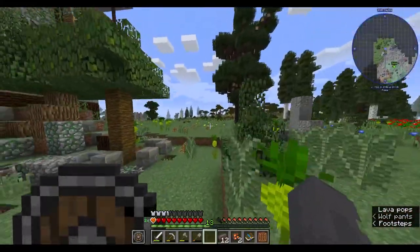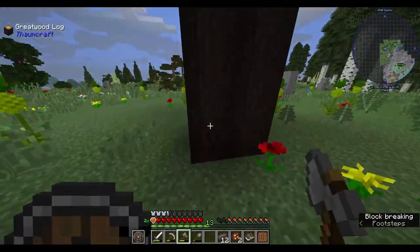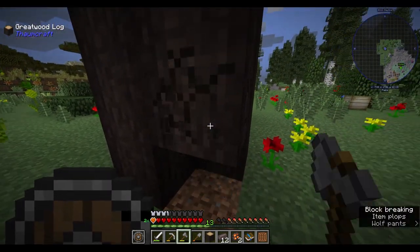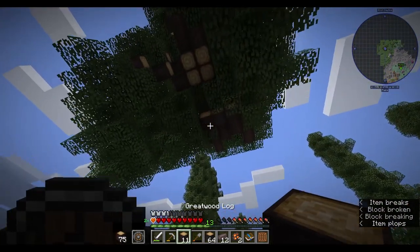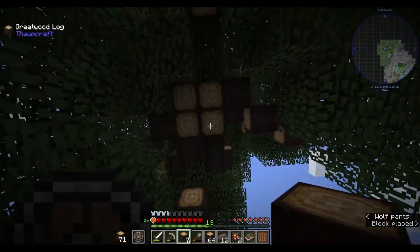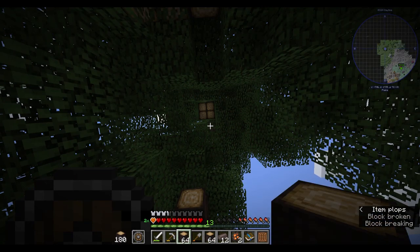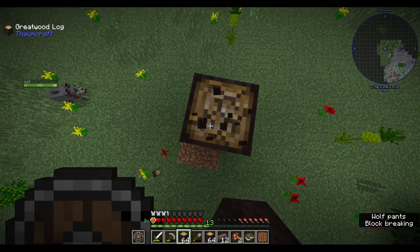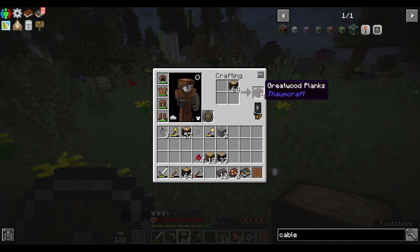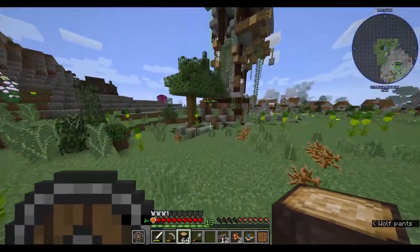Oh, that tree is huge — it's gonna give me a lot of logs if I can cut it down. Can I? I can't — great wood log. Holy crap, my axe broke! Insane — it's still not fully broken but I can get planks. Okay, that works perfectly for what I need.